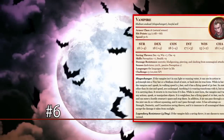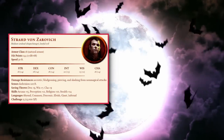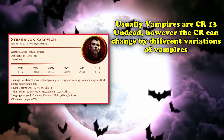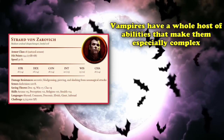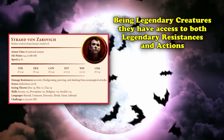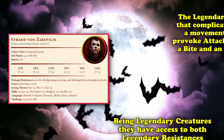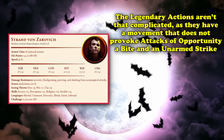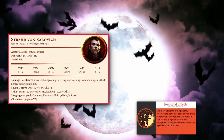Coming in at number 6, we have Vampires — in particular, Strahd von Zarovich, a legendary vampire from Wizards of the Coast's Curse of Strahd campaign. Vampires are usually CR13 undead, though the CR can be altered by variants. They're legendary creatures, giving them legendary resistances and legendary actions to track — though their legendary actions are fairly simple: a movement that doesn't provoke opportunity attacks, and both of their regular attacks, an unarmed strike and a bite. They have four regional effects.